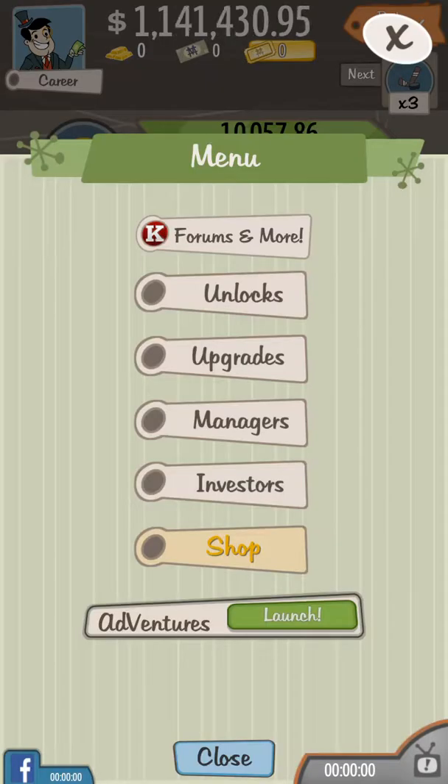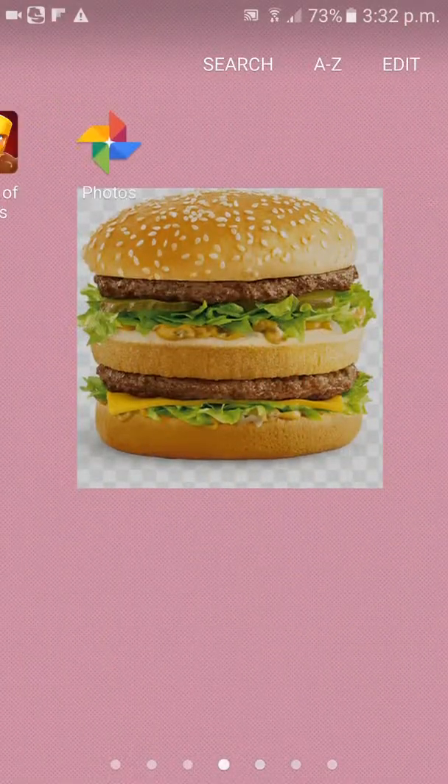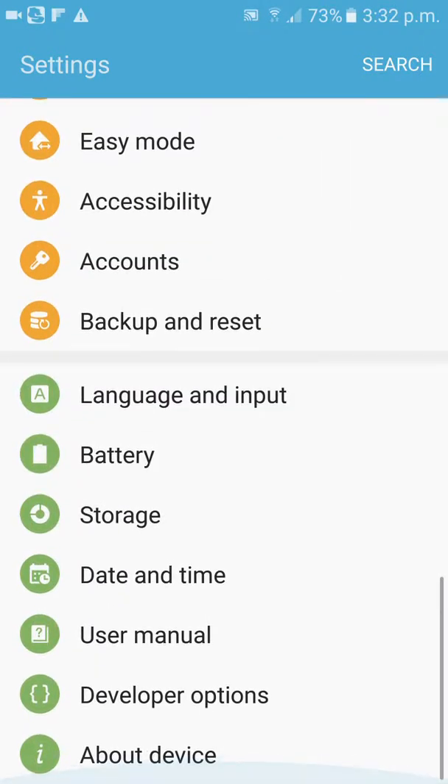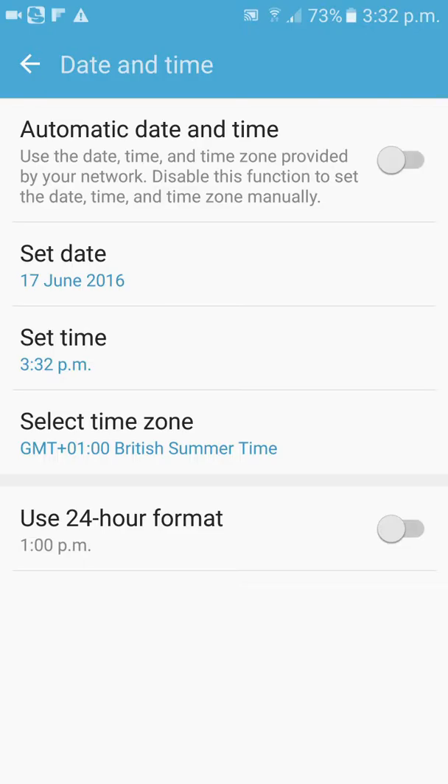Alright, now, this is where the glitch kicks in, so you just want to go to your settings. Then you want to go down to date and time, press this, so it goes back.